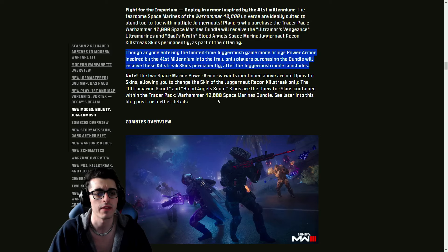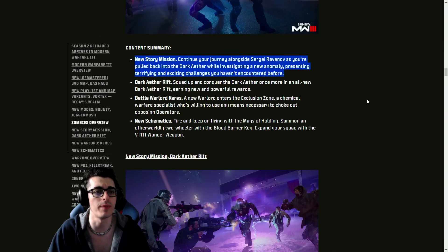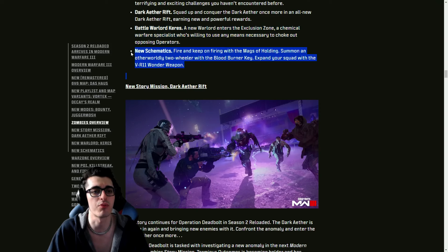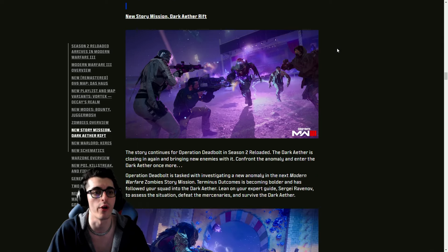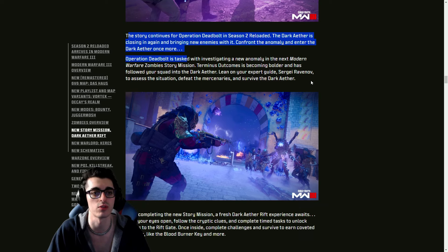You'll be looking at skins for the Ultramarine Scout and Blood Angel Scout, plus some tracer blueprints. For Zombies, a new story mission for Act Four continues your journey alongside Ravenov as you pull back to the Dark Ether while investigating a new anomaly presenting terrifying and exciting challenges. There's also a new Dark Ether Rift where you squad up and conquer the Dark Ether once more, earning new and powerful rewards. The Carries Warlord is in the Orlov Military Base with brand new schematics.